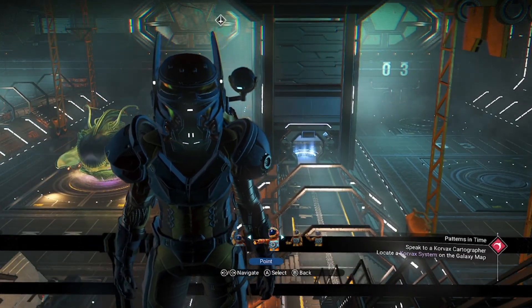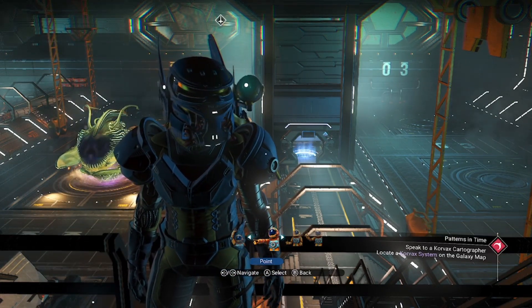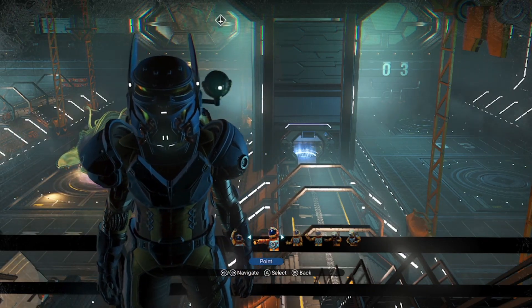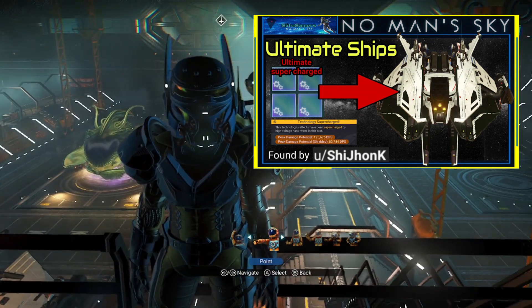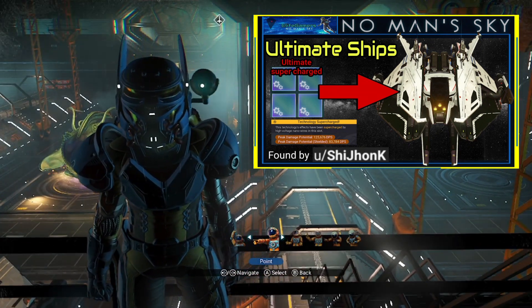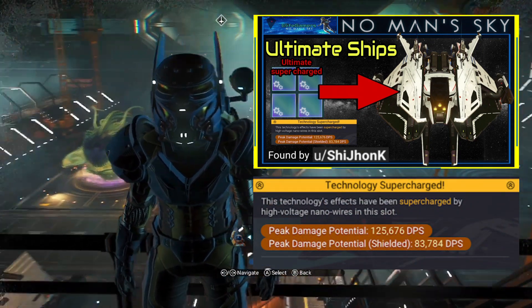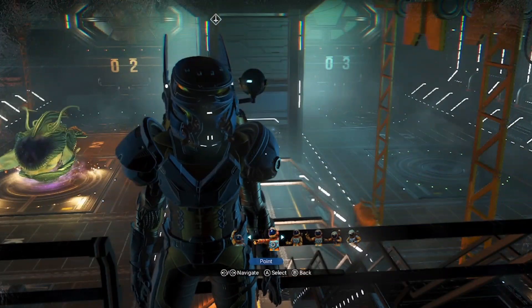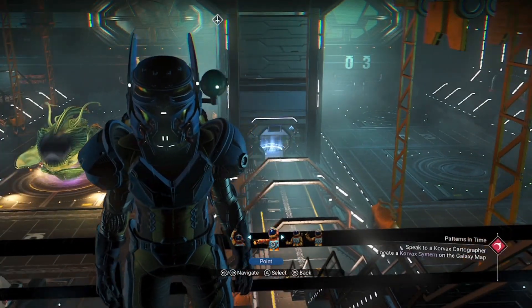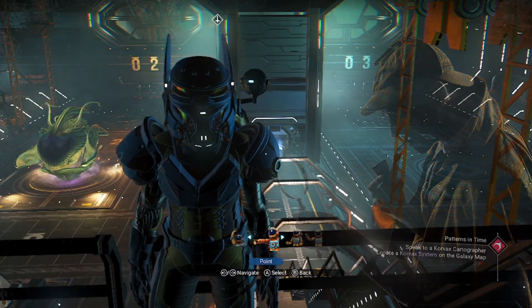Hello everybody and welcome to a new video. Today I am Sherlock Holmes and we're going to be looking into a mystery of this 125k DPS issue that we had on a previous video. In the comments a lot of people were getting very frustrated that I was hitting 125k — a thousand DPS on the Infra Knife — whilst everybody else was hitting 120. So I thought I'd better go back to the scene of the crime and investigate why I was getting these scores and you lot weren't.